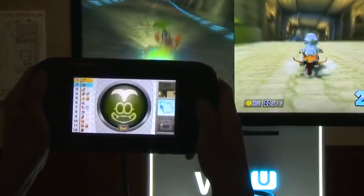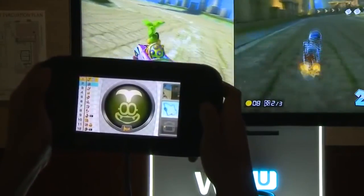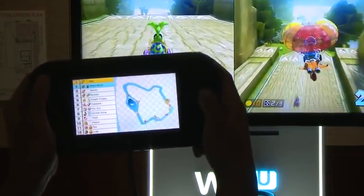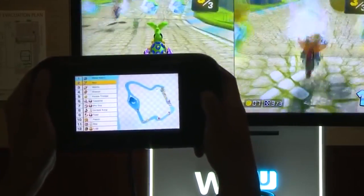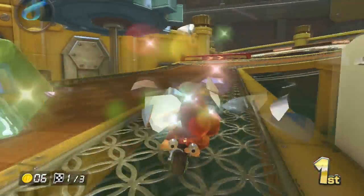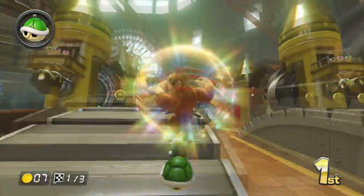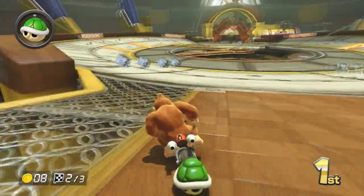Tip seven: use the gamepad map and item tracker. Nobody seems to notice how useful this is. When you look down at the gamepad, you can click on the map and see what items everybody has. This is really useful — you can see if somebody has a blue shell, so you move back, stay in second, let somebody else get hit by the blue shell, and then head forward. You're dodging blue shells without even needing an item to block it. You can also see how far behind people are — if they're really close, you can use a shell to knock them back. Or you can see how far ahead you already are and take more risks. It reduces stress and makes the race a lot easier.